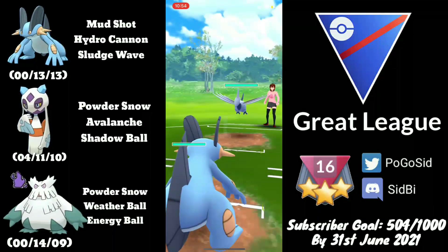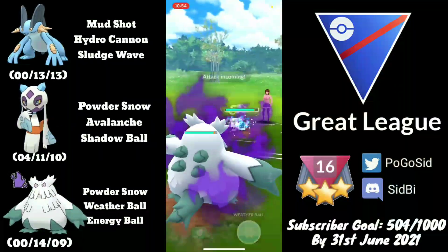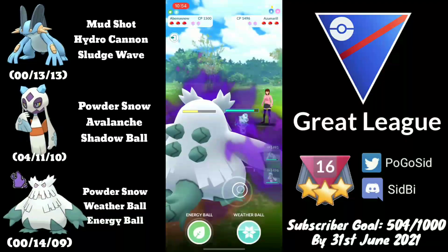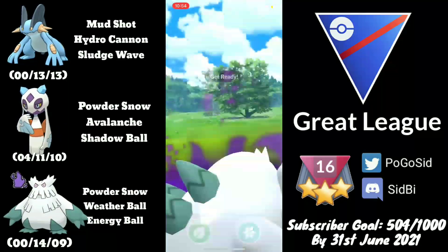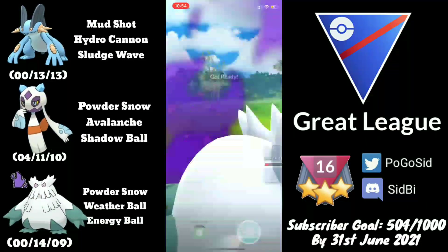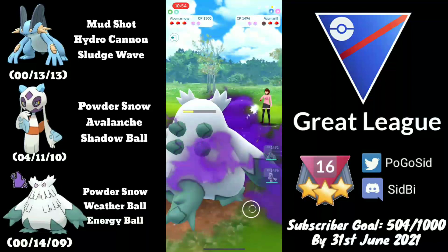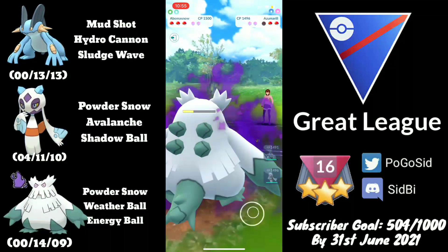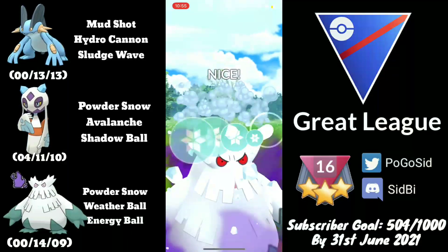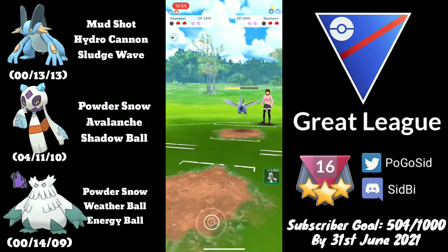Moving on to the next battle — picking up a Skarmory lead, a pretty neutral matchup. They somehow give the switch advantage and Azumarill is paired against Abomasnow, which is a really good situation. I count the bubbles and throw right before they get to an Ice Beam. Going for Energy Ball since there was no point in baiting — they don't shield, and Energy Ball barely doesn't take down Azumarill. Going for a Weather Ball to knock it out and maintain the switch advantage.